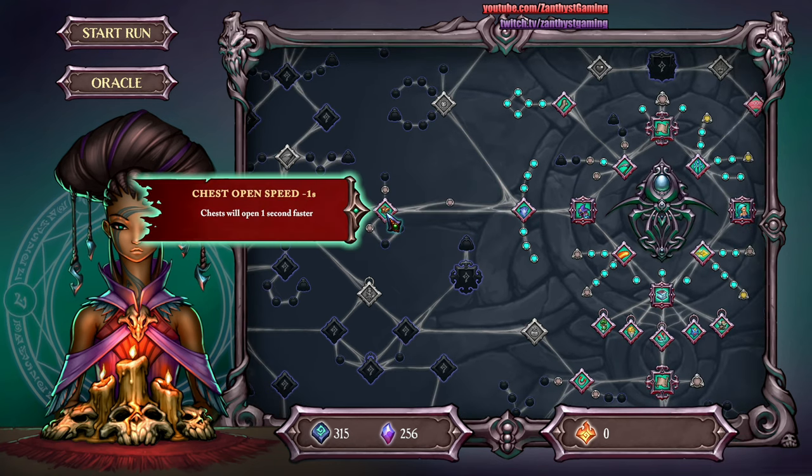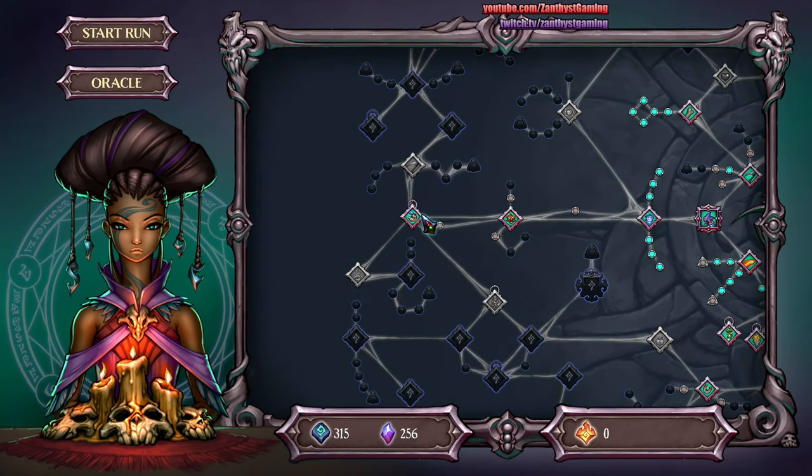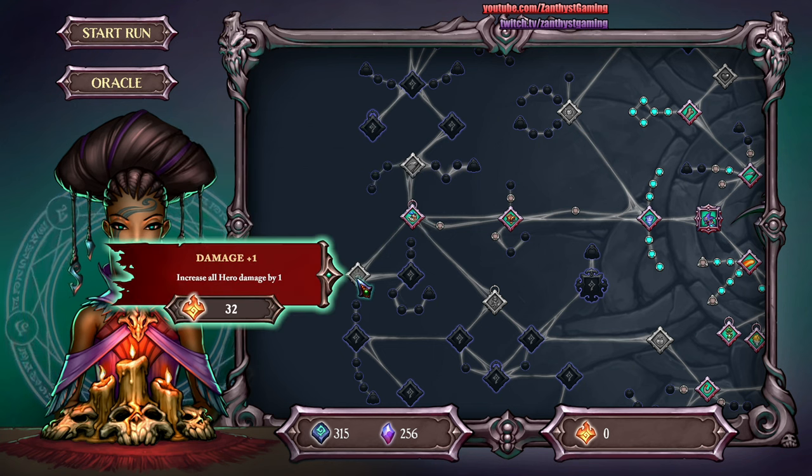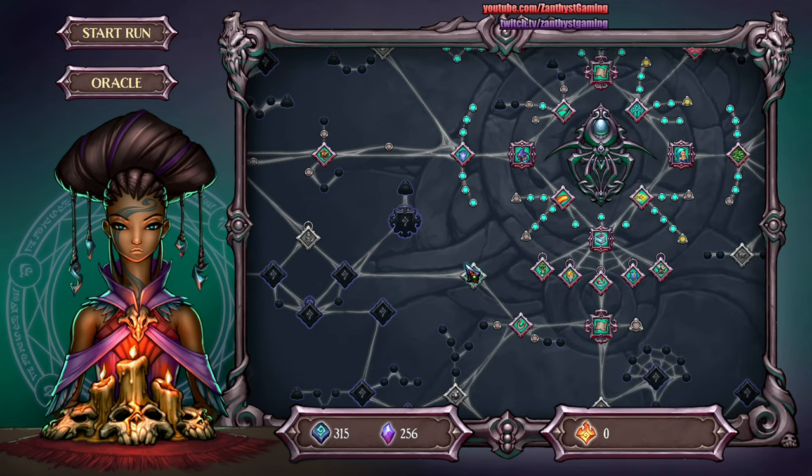Over here you've got various things that just help you on the account side. There's another ability — hero damage — but I haven't even unlocked that currency yet, so I'm assuming that's a little bit down the line.